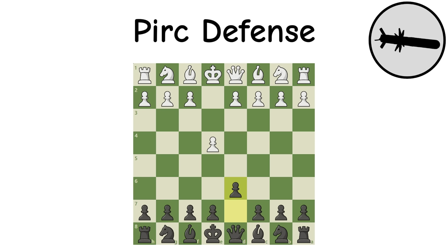Pirc Defense: Black controls the center with the D pawn while waiting to strike the center later. In 90% of cases black will go G6 and it will transpose into the Modern Defense; otherwise this opening is usually weak.